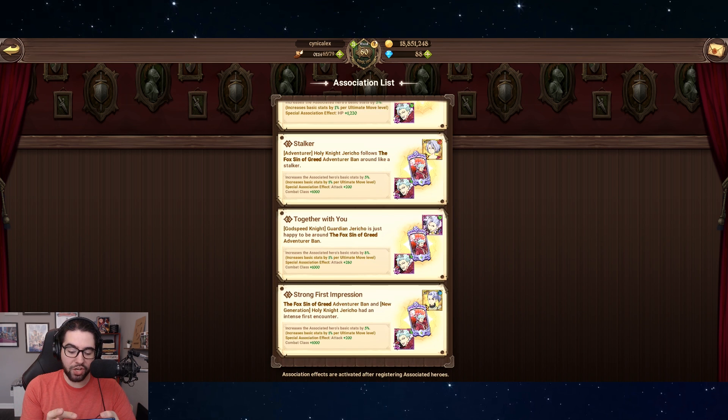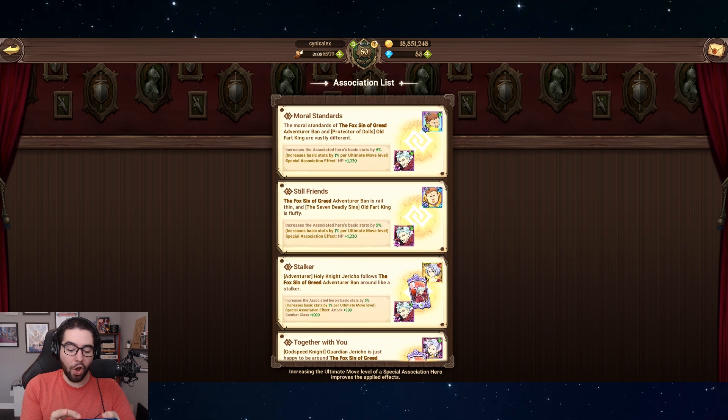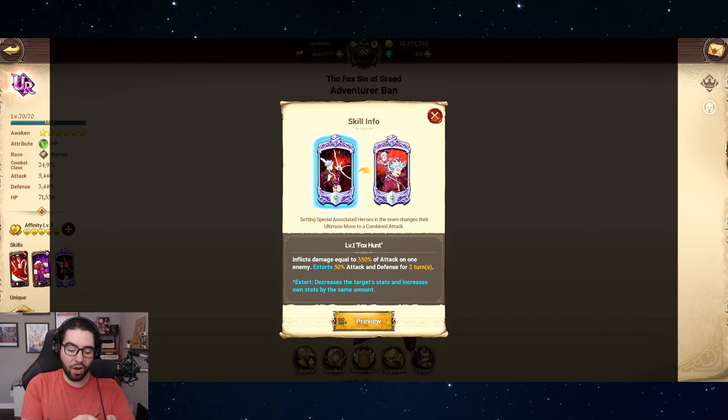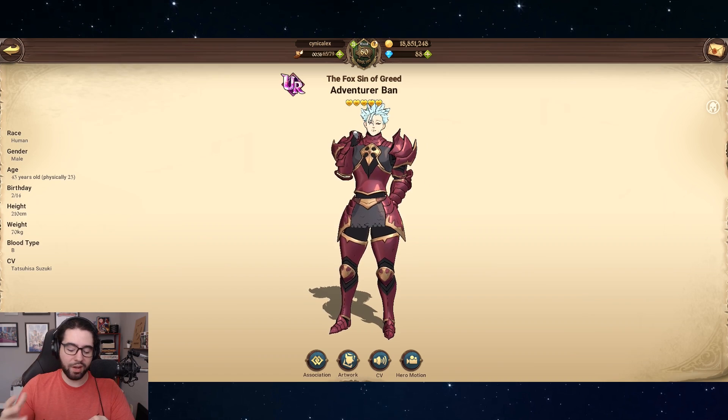Down at the bottom you can see three different connections with three different Jerichos, and you can tell these associations are different because of the card in the middle — that card represents the ultimate skill. If you click on the ultimate skill itself for the character, you'll see two versions. You'll need to equip one of the Jerichos to have that different association attack take place, and you can see it actually does something different: instead of dealing 350% of attack, it deals 400%.